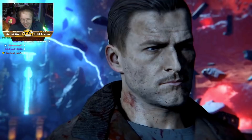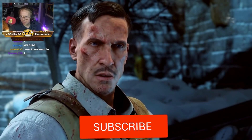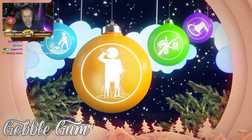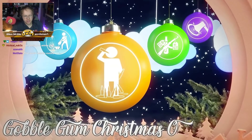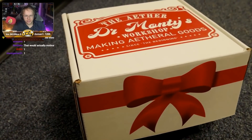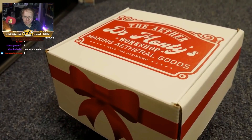History of COD zombies — there's a lot to get through, so buckle up. Like this video if you've ever done an easter egg in zombies. And if you love zombies and Christmas, you need to grab yourself a pair of these gobble gum ornaments. These are without question the coolest bit of merch I've ever created, and you only have one week to get your hands on them. They're $10 cheaper than they were at launch. If you want to check them out, there's a link in the description.